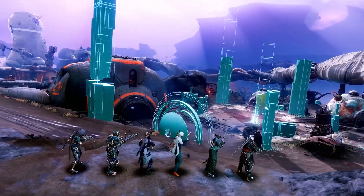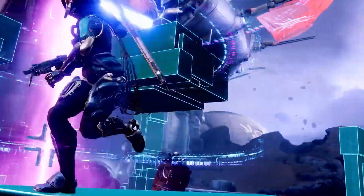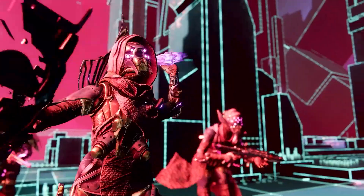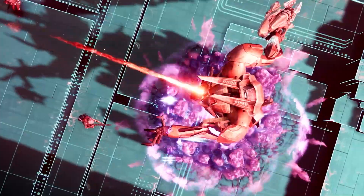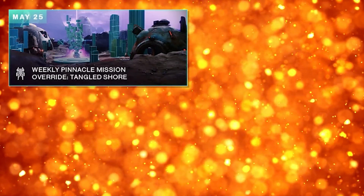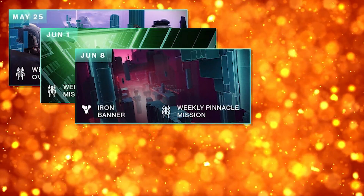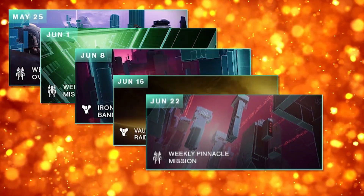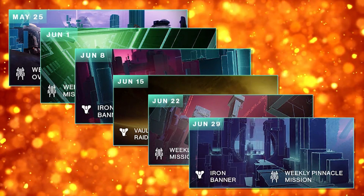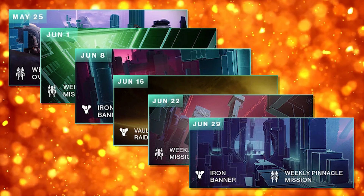Next up, the new six-player matchmade activity: Override. Five teams of six will use Splicer technology to hack the Vex network, uncover their secrets, steal their code, and use their power against them — in short, kill loads of Vex in a crazy new environment. To get your hands on this Splicer tech you'll be teaming up with the Fallen Kel Mithrax, who possesses the knowledge needed to combat the Vex technology ensnaring the last city. Each week of Season 14 there will be a brand new pinnacle mission taking place within the Vex network.